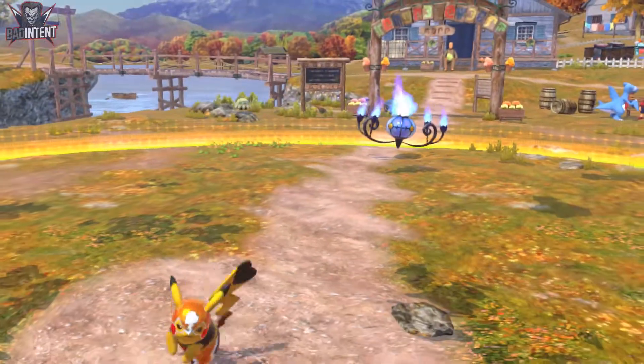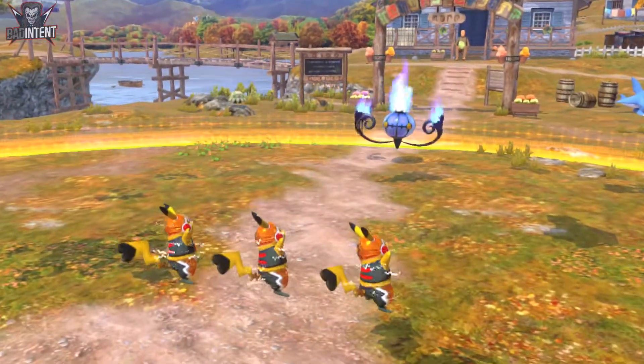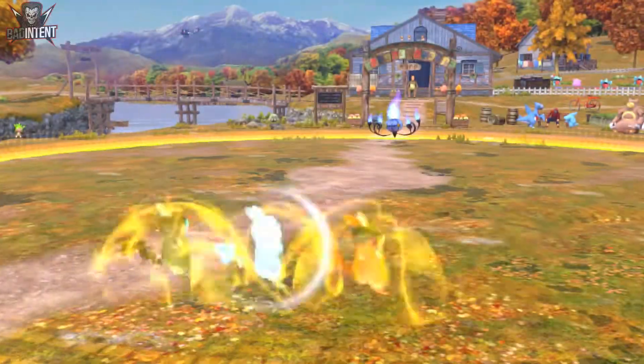Double Team is a particularly dangerous anti-projectile move. On frame 5, it's projectile invincible, and passes through physical attacks on frame 22. The main attacking option from Double Team is Double Team A. This lunges super far, and unless you're spaced far away, you can still get hit if you're sidewalking.